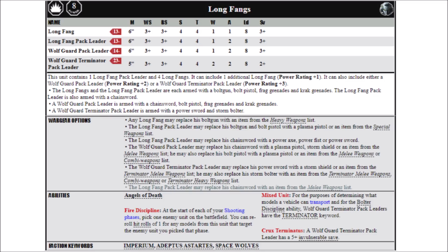The Longfangs have a couple of special rules, the main one being Fire Discipline. At the start of each shooting phase you can pick one enemy unit on the battlefield, and you can re-roll hit rolls of one for any models in the unit that target that enemy unit — so basically it's flat re-roll ones to hit, provided you target all your heavy weapons at one unit. Remember to do this at the start of the shooting phase, not just when the unit shoots. They also have the standard Angels of Death rule for combat doctrines and Bolter Discipline, and the Crux Terminatus that Terminator Pack Leaders get, giving them a 5+ invulnerable save. Mixed units with a Terminator also means you can't embark on Rhinos and similar transports.